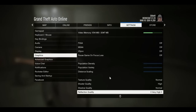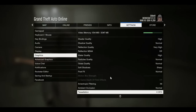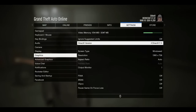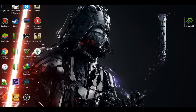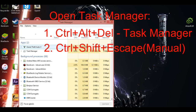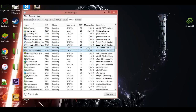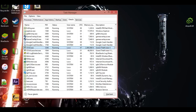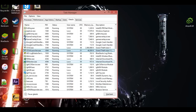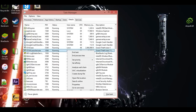While in-game, pause it and open Task Manager. Expand it, go to Details, and find GTA5.exe — right-click on it and set the priority to High. Then find the launcher and set that priority to Low. Make sure GTA5.exe is High and the launcher is Low.